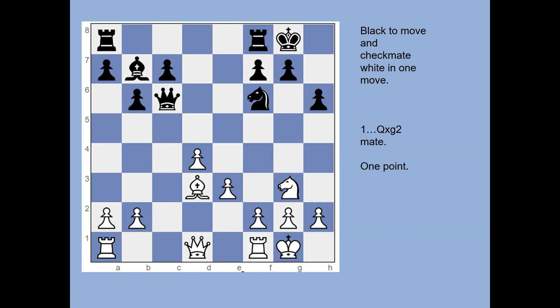The second one was black to move and checkmate in one. The answer is queen from c6 to g2, which attacks the white king. The king has no way to escape, and you cannot play king takes queen because the bishop on b7 is defending the queen — you can't put your own king into danger.